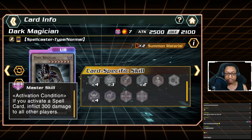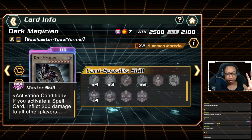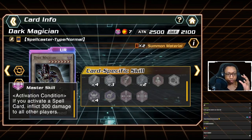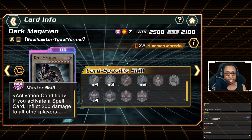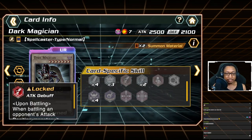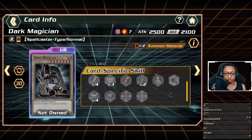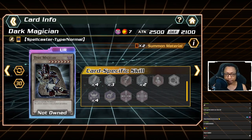However, Dark Magician itself is rough to gain advantage with — it's just a beat stick whose skill condition doesn't deal with itself in battle. Strong monsters in Cross Duel like Blue-Eyes, Utopia, and Neos always give advantages to the monster to make them more threatening. Dark Magician only gives an added bonus in the background. It does have good skills like Provoke and Attack Debuff, but as your ace monster I would not pick Dark Magician — you need a lot of other ultra and SR monsters to make it work.